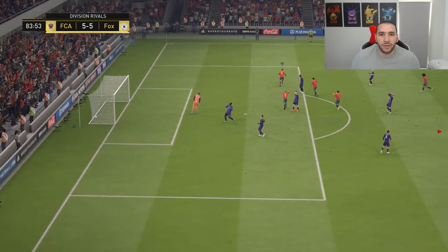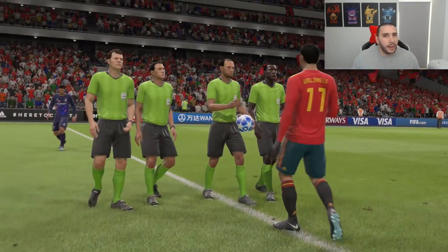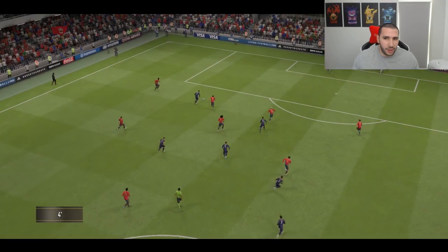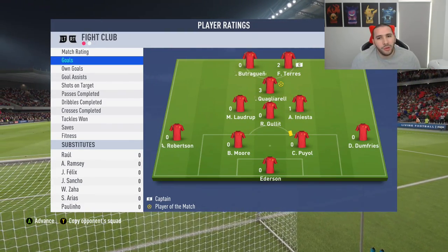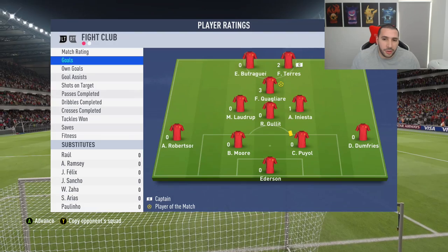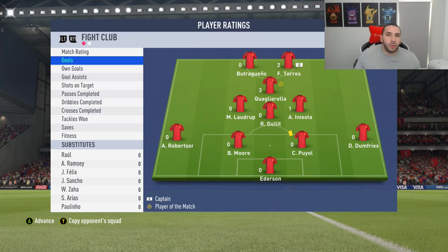This guy finishes everything. He deserved the win — I felt like he was always the better player and he did really well with his Fernando Torres. Two goals for his Fernando Torres, one for ours. Look how many goals he scored with his Quag. Would I trade for Quagliarella and use him up top instead of Fernando Torres? Yeah, I honestly would. I feel like Torres is a good striker only for crossing to him and scoring with his head — other than that he's not the best.